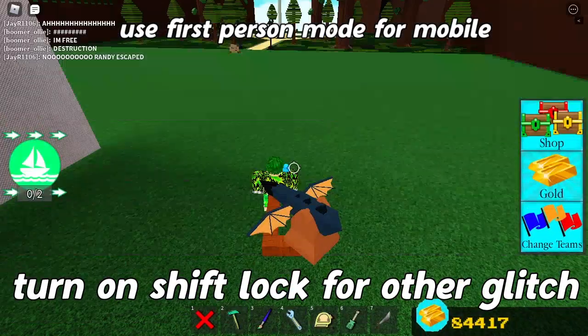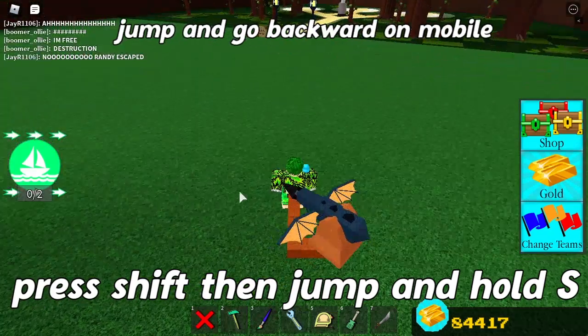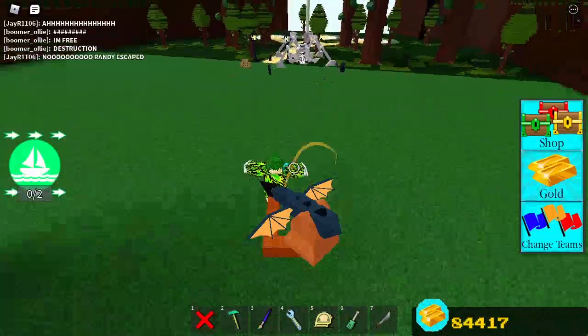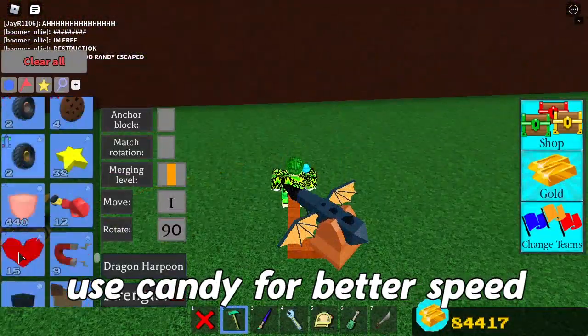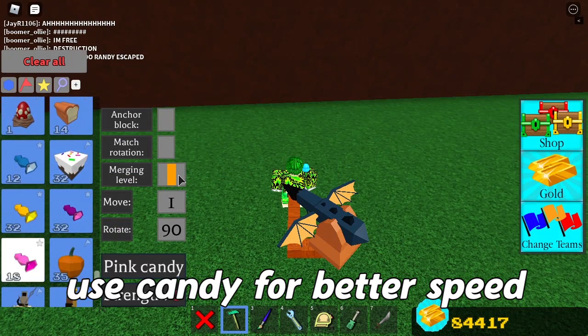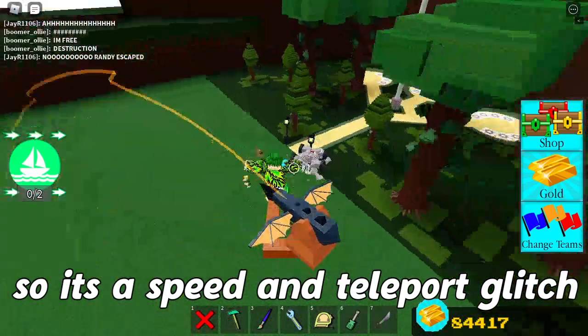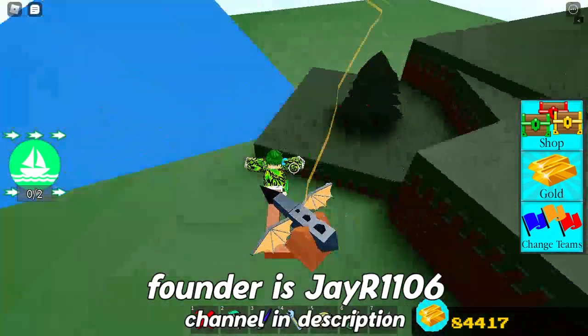You can turn on shift lock — make sure it's on, press shift, the circle should show. After that press space, then hold S and you will go just like that — that's the speeding glitch. You can also take a candy so you can go faster, just eat one, and as you can see it's a speeding glitch and also a teleportation.